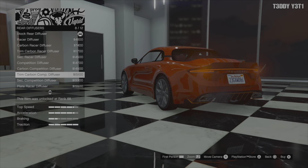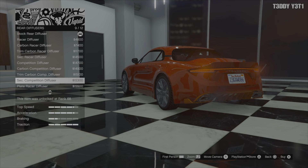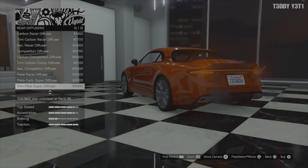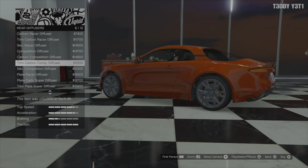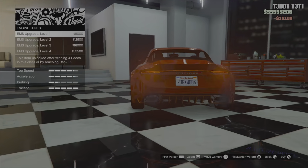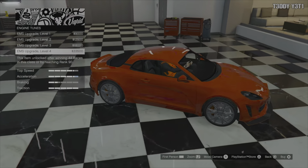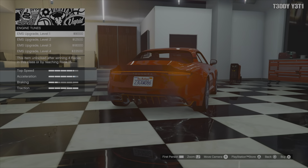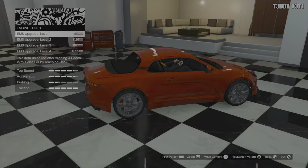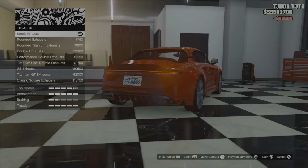There's that trim again — the trim competition carbon competition diffuser. We're going to go with that just to match the front. The engine is at 33.5 and the engine's in the rear. How do I know that? Boom — there you go. I guarantee it's back there. This is the kind of engine I like to work on.